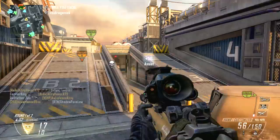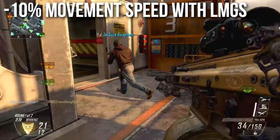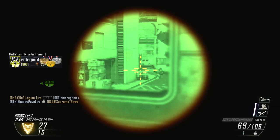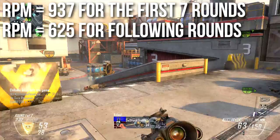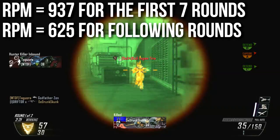Like other LMGs, you get a negative 10% movement speed penalty with the Hammer. It may seem deceptively fast the way I use it — I run it with Stock a lot because I like to sidestep — but it is a very slow moving weapon. Now the slightly confusing part: the rate of fire is variable, similar to the AN-94 but more extreme. The first seven shots fire at 937 rpm; all following shots drop to 625 rpm.